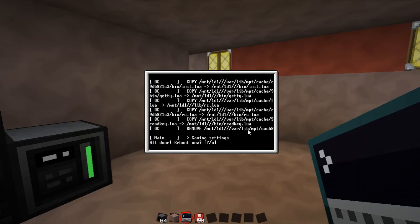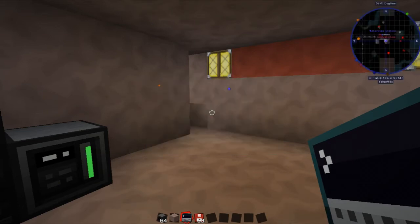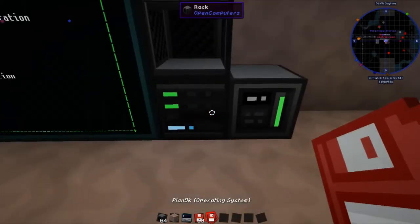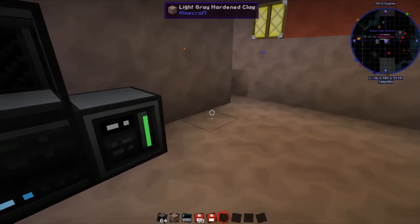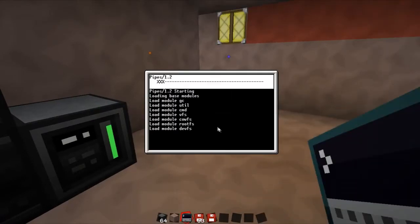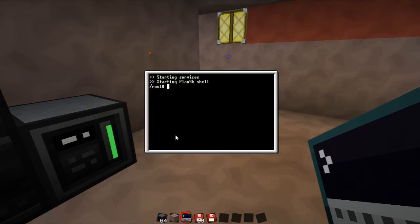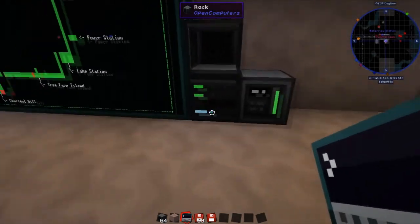It sounds like our other machine is done — yes it is. Would we like to reboot? Yes. Now we can choose the boot option. Let's take the disk out by right-clicking, then try rebooting it. We'll go into the rack, turn it off and back on, jump in and she boots up — pretty little interface. And now we've got two different machines running two different OSes in the same block.